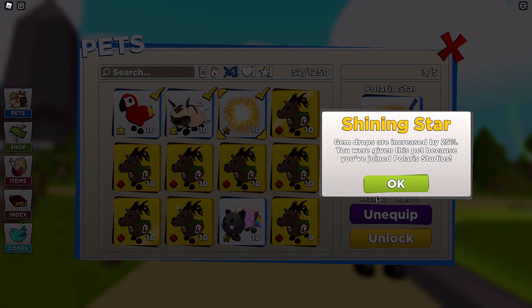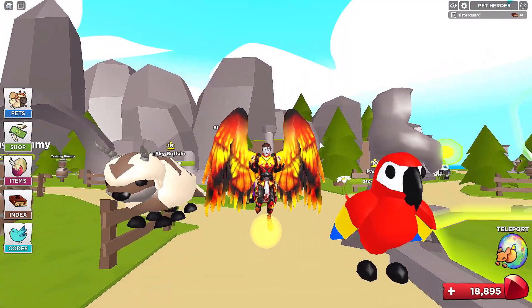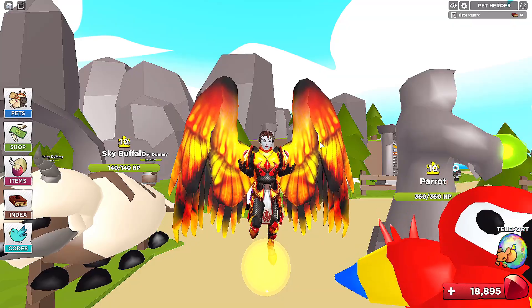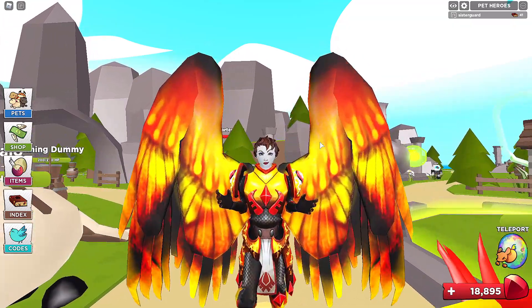Gem drops are increased by 25%. You were given this pet because you joined Polaris Studios. Do I think it's super OP? No. But starting out, had I wished I known this was there? Yes — that would have helped out so much in my early grind.